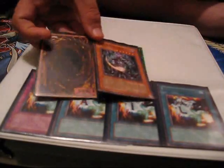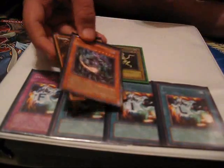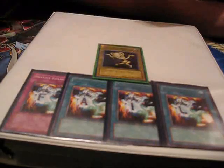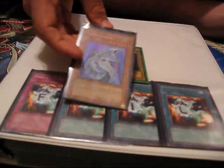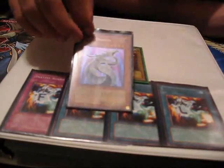Two Chaos Sorcerers — I do have another one but I don't know where I put it, so two Chaos Sorcerers are the main card of the deck. You can get them out really easily in this. Cyber Dragon — not only does he have a good effect where if your opponent goes first and you have no monsters you can drop him, but he's also a light for Chaos Sorcerer.